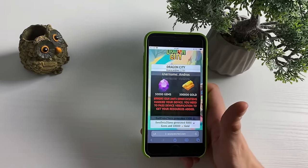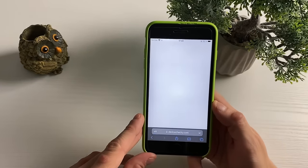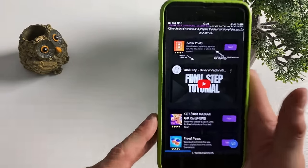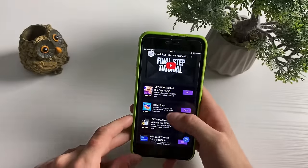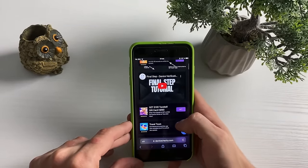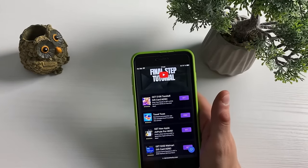We will now be redirected to the last part. Click on the Device Verification button and proceed to the final step. For this last step, you need to complete two or three questionnaires or download two or three games — all from official apps on the Google Play Store.